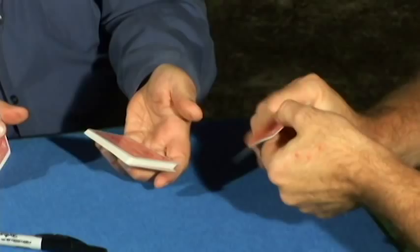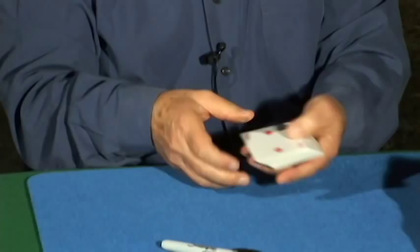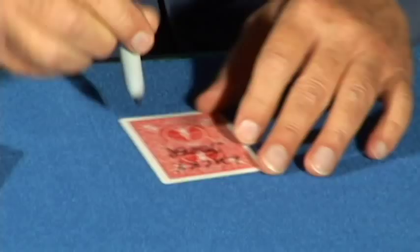All right, so now I'll give it a little shuffle, put it in, a shuffle on top. Now, this is a little-known thing, but every deck has a special card in it — a lucky card. For example, in this particular deck, it's the Joker. So what I'm going to do is write on it 'the lucky Joker.' And I'll show you why in a second.